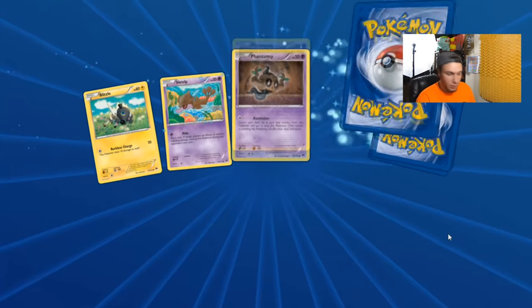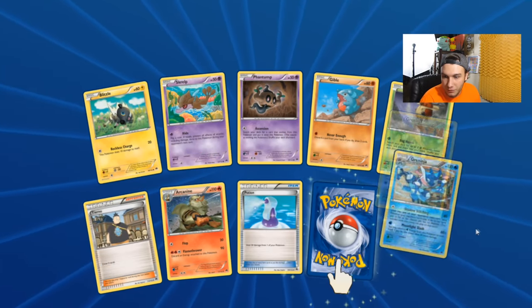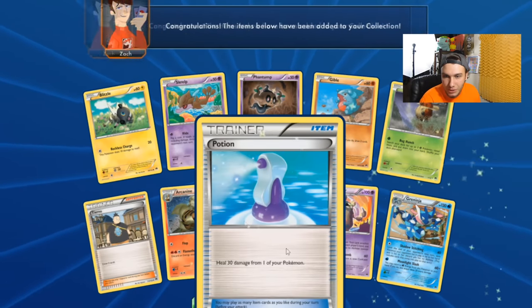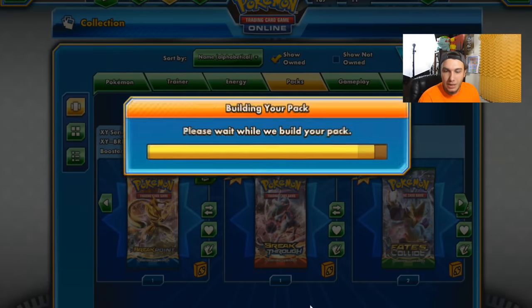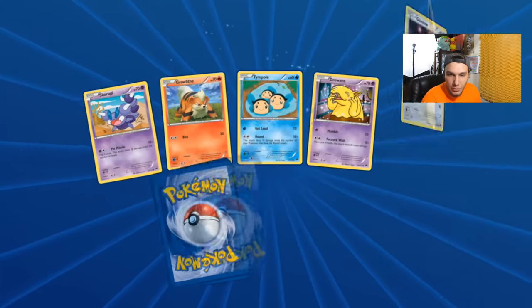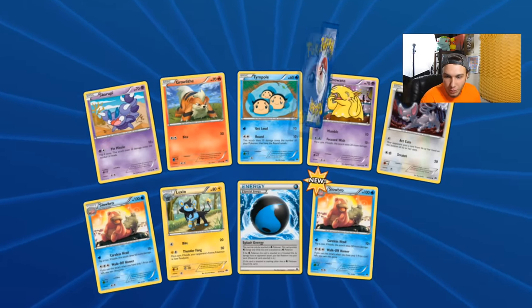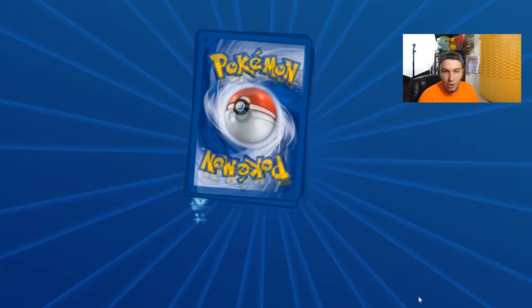Come on, give us something good. We got a Break — can we get an EX or a Full Art? We got a Greninja Break, which I think we already got from the deck we opened. At least we got another new card. We also have the new Slowbro, and then we got Feral Thorn. Not that great. Let's open another pack and see what we get.